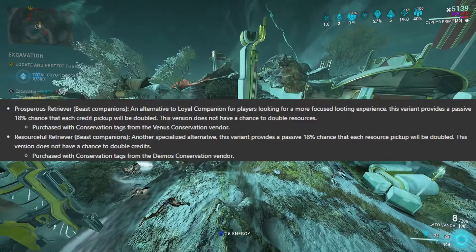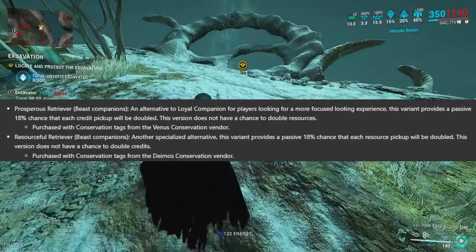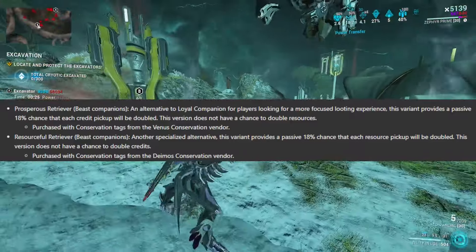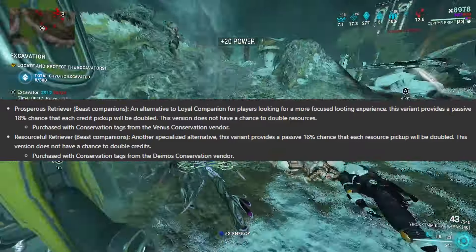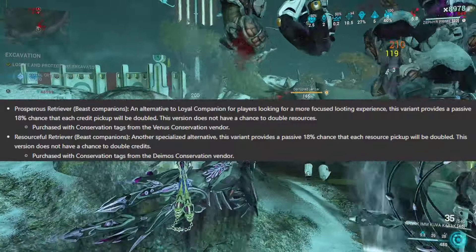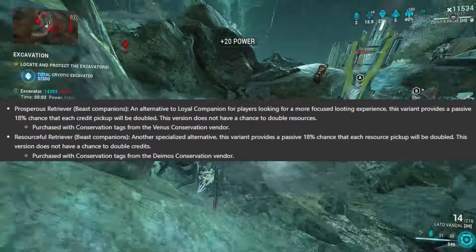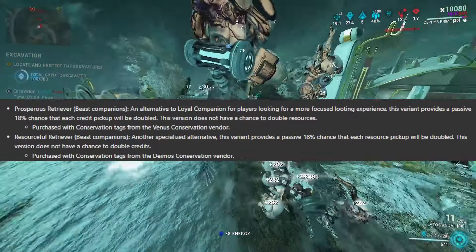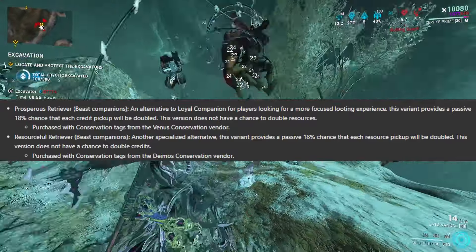As someone who has over a billion credits, I don't need Prosperous Retriever. What I want as someone who farms Kuva, Steel Essence, Vitus Essence, and all that, is Resourceful Retriever — this will be the new meta. This is literally made for us resource farmers: it provides an 18% chance that each resource pickup will be doubled, but this version does not double credits. You get Resourceful Retriever from the Deimos conservation vendor, and importantly, these work on any beast companion — not just Smeeta.